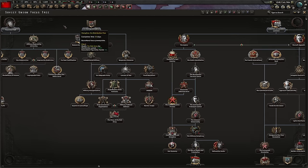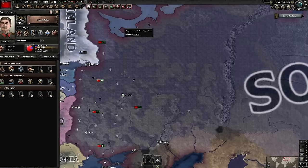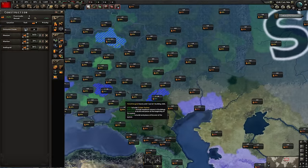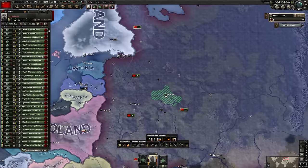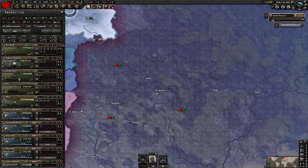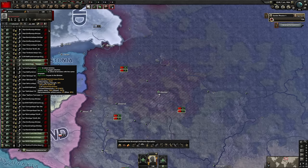Regardless of that, we are going to go for the historical Stalin path. To begin with, we are going to get some heavy industry and make a few civs here, here, and here. All the areas have got 80% infrastructure to begin with. Grab all the divisions and we move them all to Moscow. Spread them out a little bit because you're going to have supply problems - trust me, it's Russia.